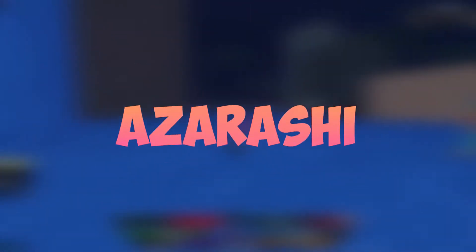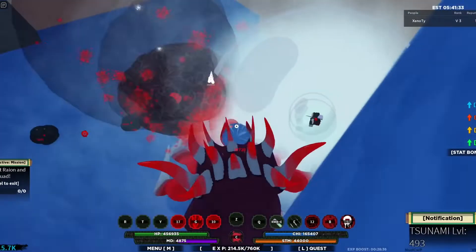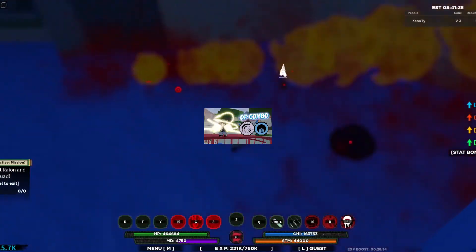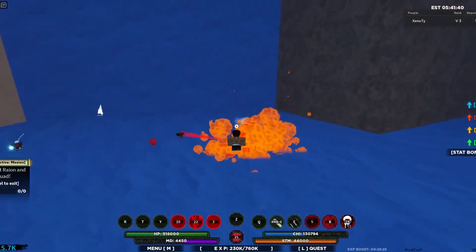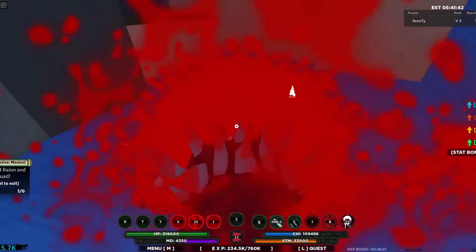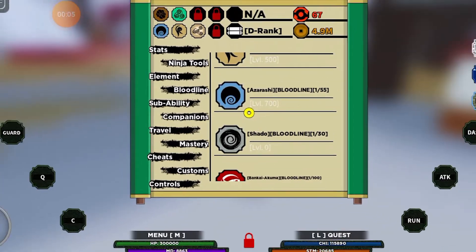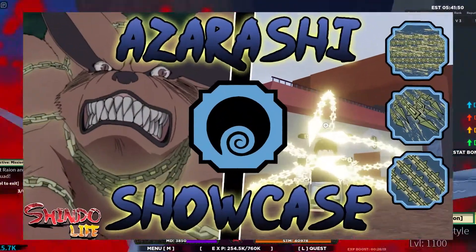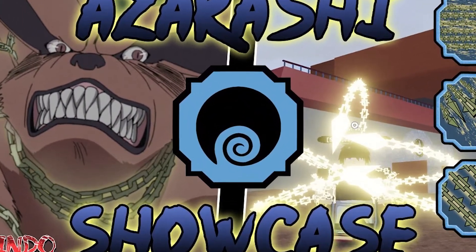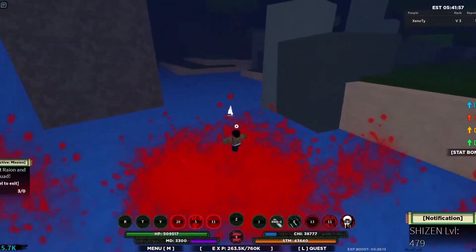Moving on to clan bloodlines: Azurashi is a clan bloodline with a rarity of 1,55. Azurashi's moveset revolves around releasing golden chains to bind and displace the target, sacrificing damage for increased utility and zoning capabilities. By holding Z, the user can activate Azurashi's mode, initially starting at stage 1, and switch between stages as long as they meet the bloodline level requirements. Azurashi's mode drains 40 MD per second for all stages.